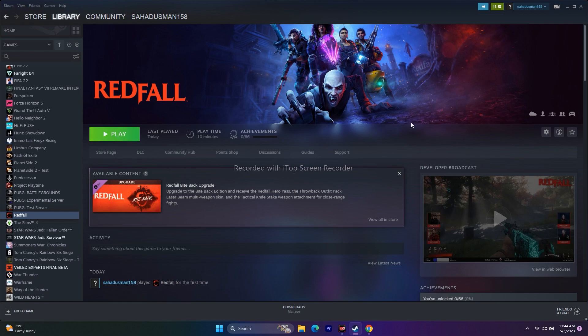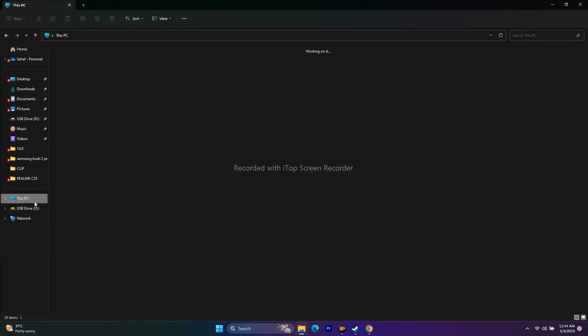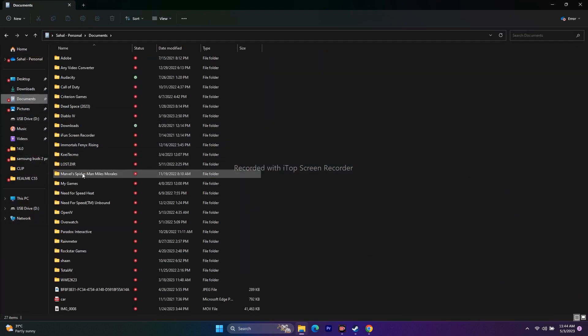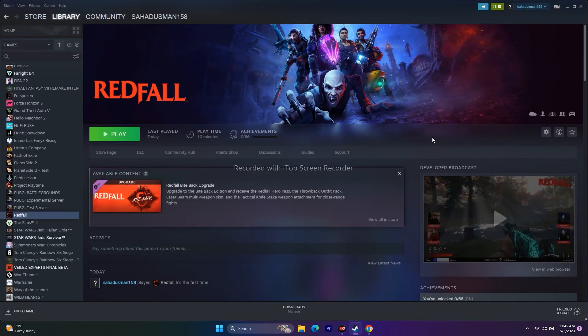The next step is to delete the saved game file. Open Windows Explorer, go to Documents, and if you find any folder named Red File, delete it. Keep in mind you will lose all your game progress, but once you delete it and try to play the game, this did work out for some users.